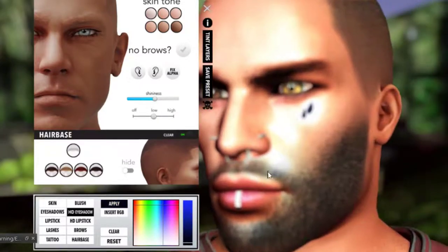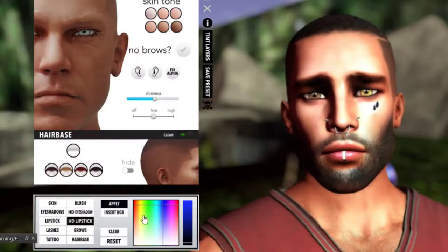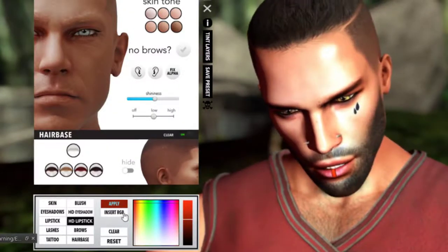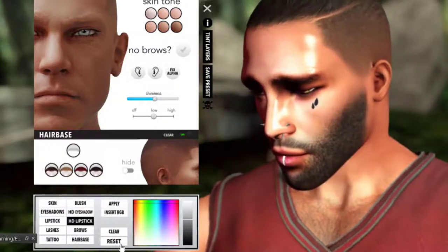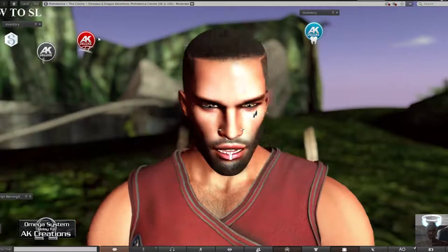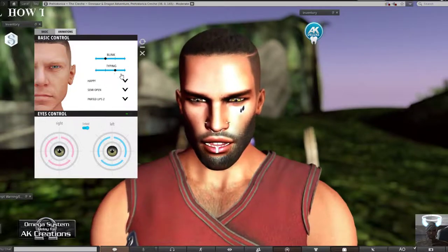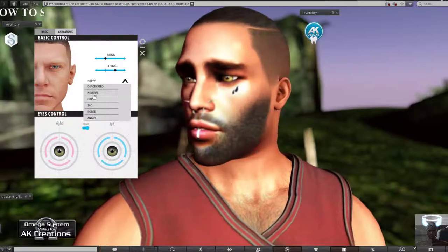I can take it all the way to black. For the lipstick, let me tint that to red, adjust it to the middle, and there you go - that's how you play with tinting options, or you can clear as you wish. That's the default HUD - nothing much different except for the beard options. Moving on to the animation section: you have a blinking speed option - slower or faster - and a typing option that triggers mouth movement when you type.